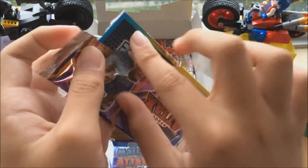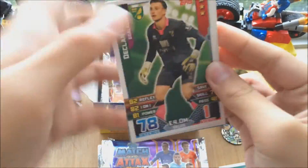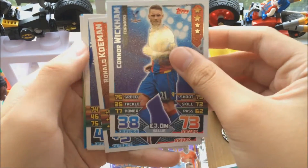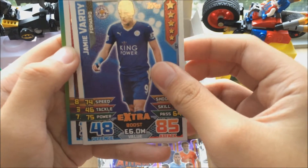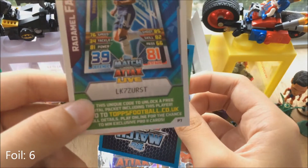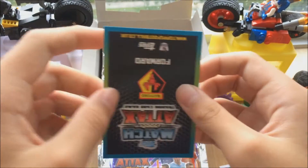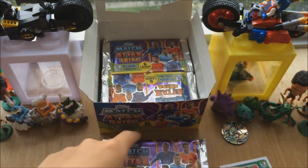Finally pulled another one — totally agree, brother. Now we got Connor Wickham, Ronald Koeman, Jamie Vardy with the extra boost — what I've been looking for! Rising Star Anthony Martial, and a Watford duo which is probably magic moments — we already got in the first part. Let's flip it open — and yes, it's the magic moments card. Pretty cool.